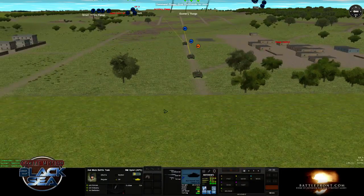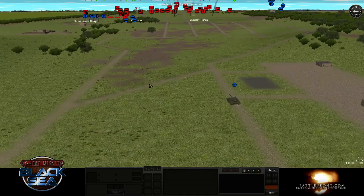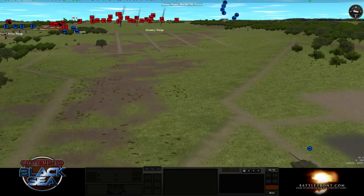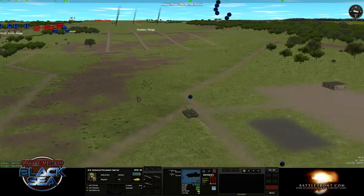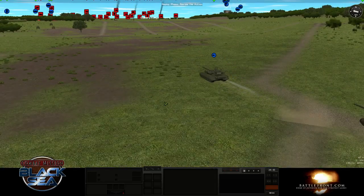Hopefully that crash was related to the BTRs and not something downrange. If I had to guess, I'd say the crash probably has something to do with the BTR's missile — there might be some graphic that's missing for it or some bit of data that's wrong, causing a crash when the missile gets used.